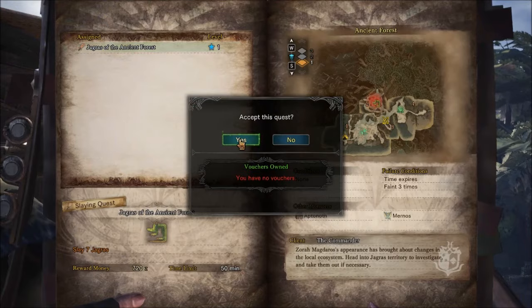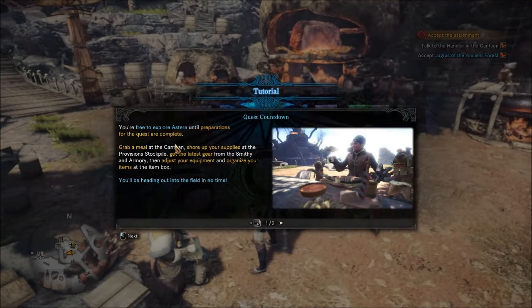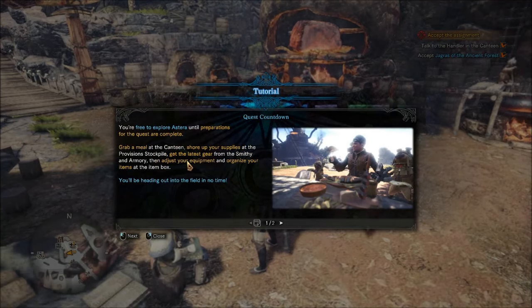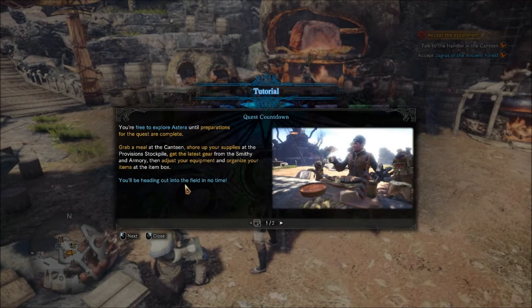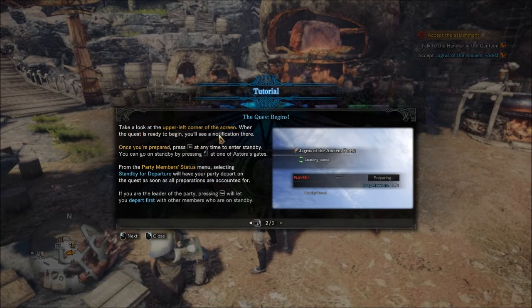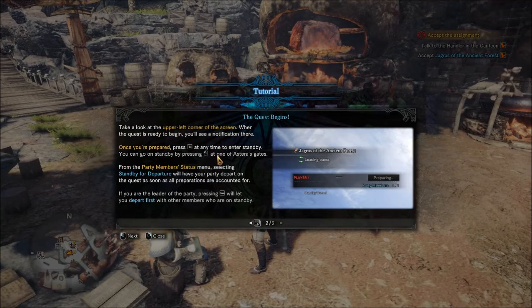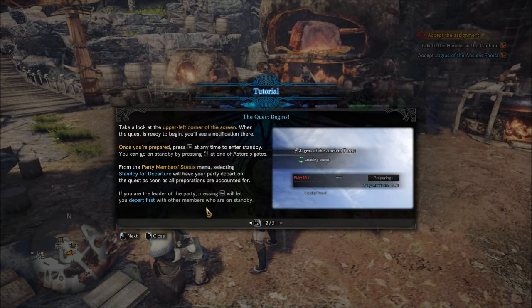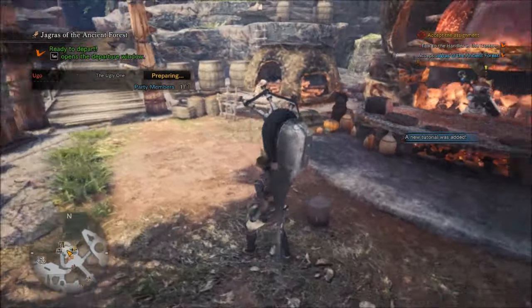Jagras of the Ancient Forest — accept this. You have no vouchers but I'll accept it anyway. You're free to explore Astera until preparations are complete — grab a meal at the canteen, get the latest gear from the smithy, adjust your equipment, and organize your items in the item box. When the quest is ready, you'll see a notification in the upper left. Press tab to open the departure window.